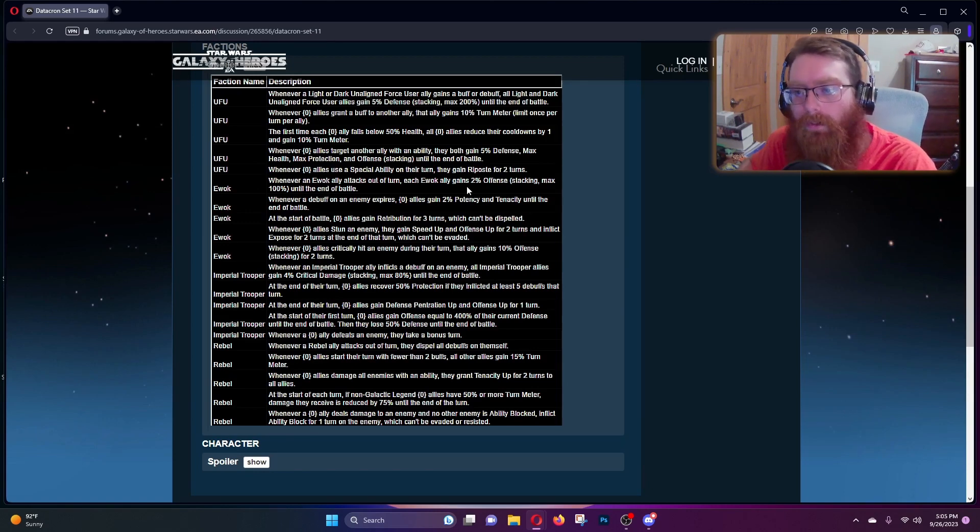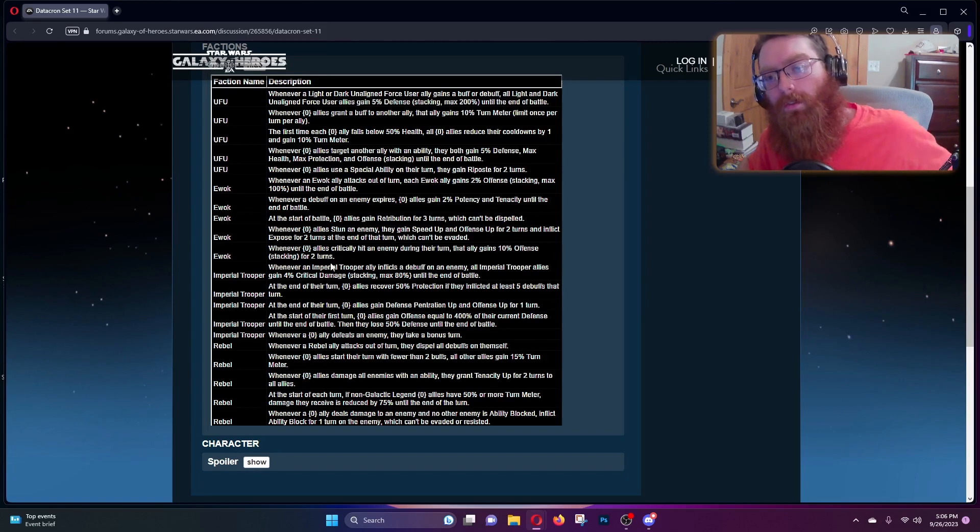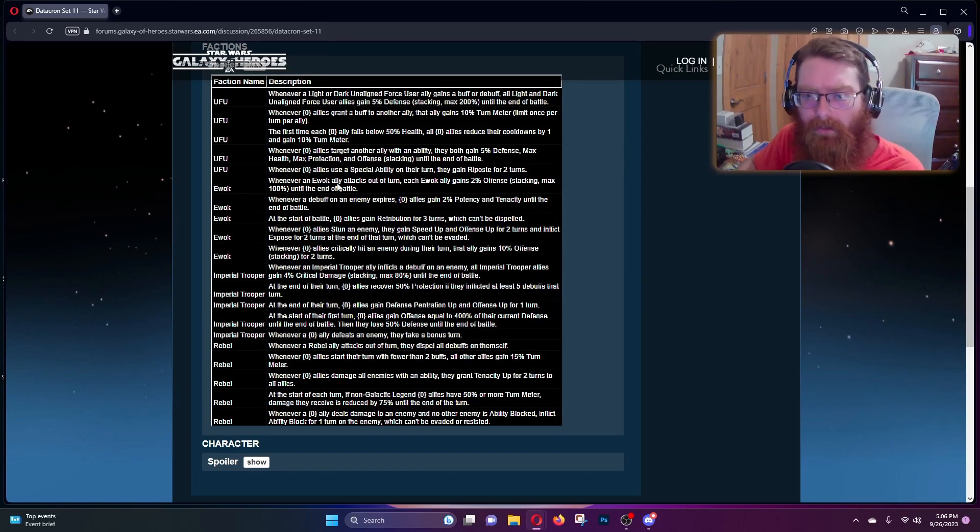Ewok stuff has more fun shenanigans: whenever they attack on a turn they're getting two percent offense stacking maxing at 100 until end of battle; whenever a debuff expires on an enemy they gain two percent bonus potency until end of battle; at start of battle they gain retribution for three turns; whenever they stun an enemy they gain speed up and offense up for two turns and inflict expose for two turns at end of that turn which can't be evaded; and whenever an Ewok ally critically hits an enemy during their turn they gain ten percent offense stacking for two turns. The attack-on-turn one will be great, and the debuff one will also be great. I'm not really going to care about the Ewoks though because I am not going to be working up more Ewoks outside of the Leia Rex.